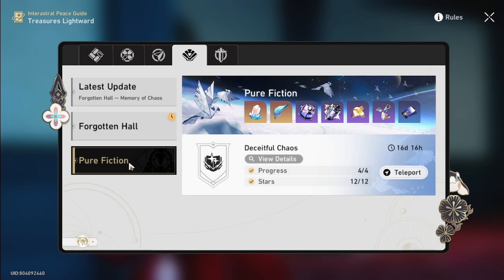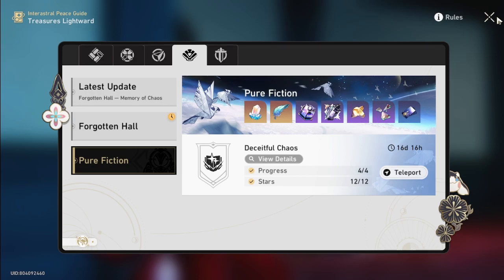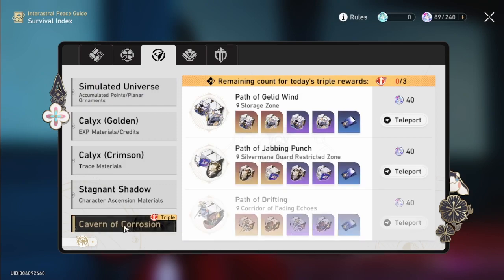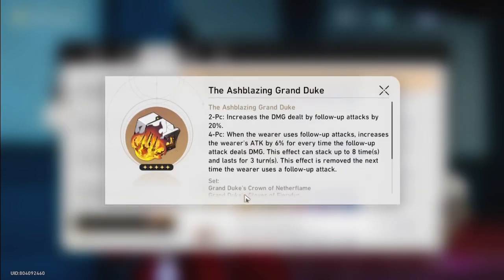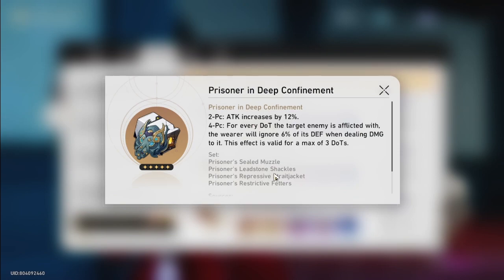In the future there's going to be a lot of new content from pure fiction, and there's also a third new content mode — the first is Forgotten Hall, second is Pure Fiction, and there's a third one coming. So this relic is kind of a no-brainer. This is going to be the first DPS relic, and the second one for DPS is the Path of Darkness.